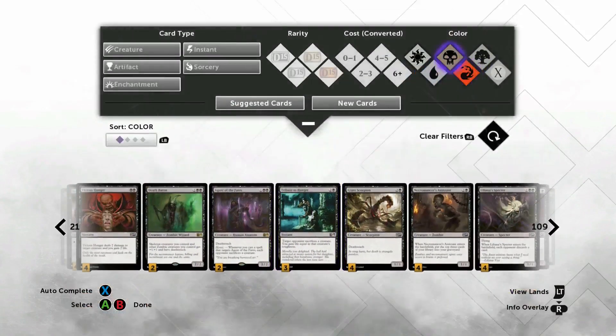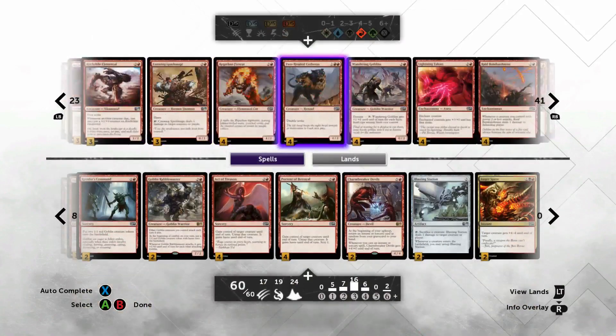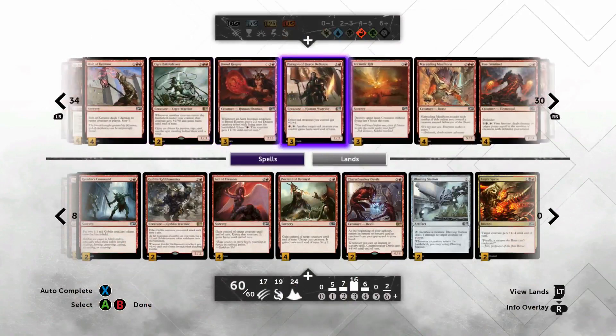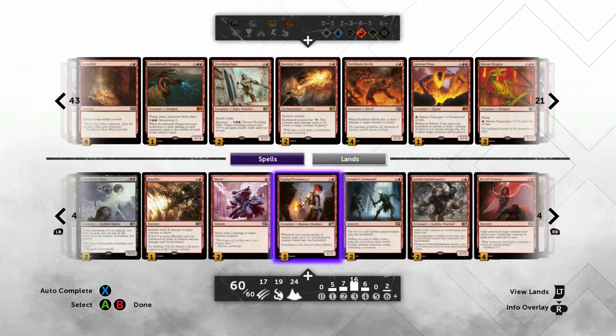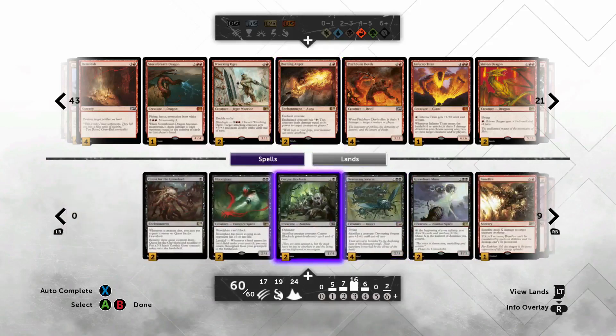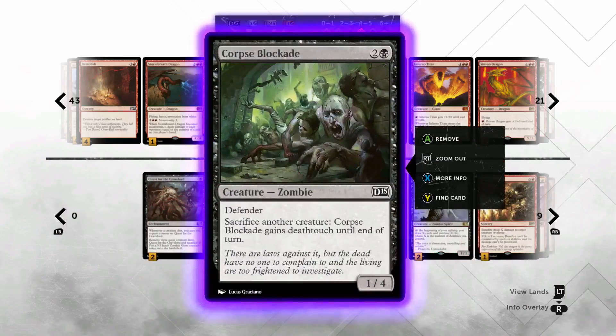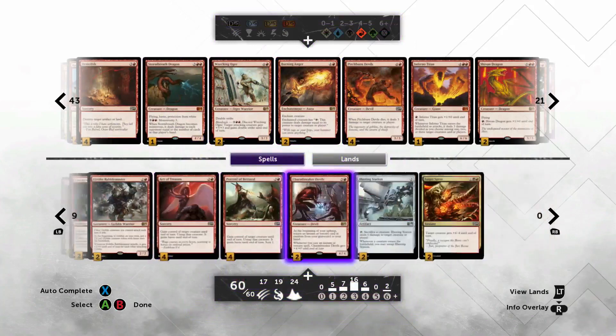At one point I had a wombo combo with Burning Anger: if it resolved on Agent of the Fates, targeting him with Burning Anger forces them to sacrifice something, and then he deals damage to target creature or player — and since it's the creature doing the damage, an Agent of the Fates with deathtouch could kill anything. It could also work with Corpse Blockade if you had something to sacrifice to give it deathtouch, but it was a bit of a risky plan so I dropped it.